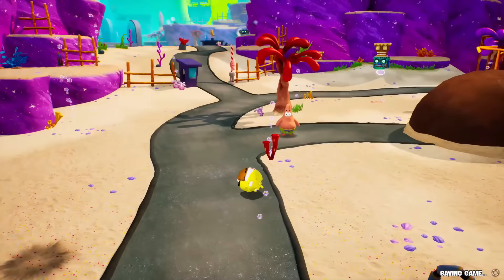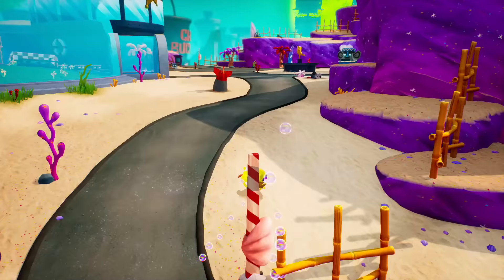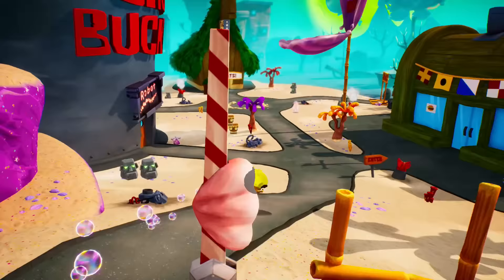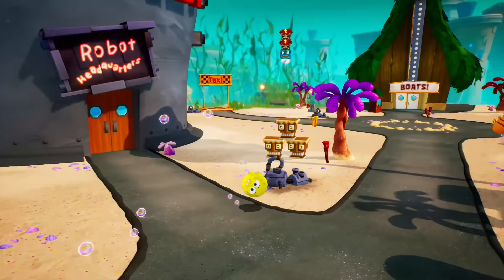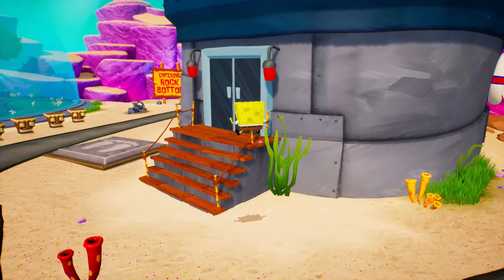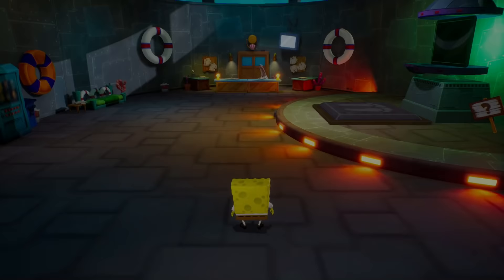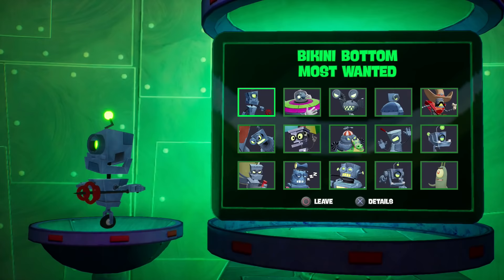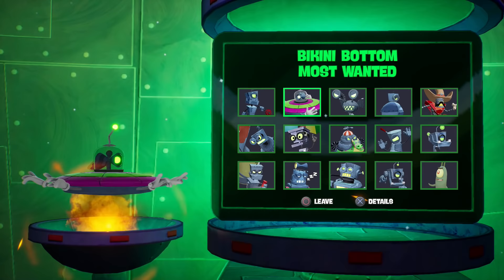That was a lot of fun — I'm really happy we got all that done. There were one or two things I still wanted to check out: I wanted to see if we can refight the final boss and see the 100% ending. The police station also had a little showcase for all the enemies in the game — at the time we hadn't seen all the enemies, so I wanted to take one last look. We got all the enemies here in Bikini Bottom's Most Wanted, and they give us different details.